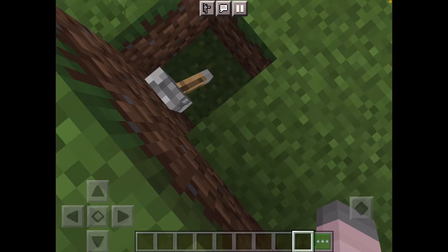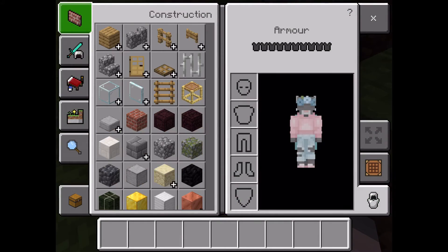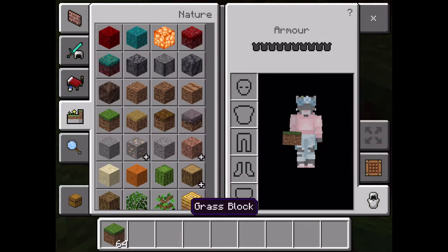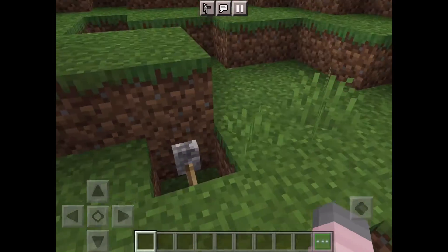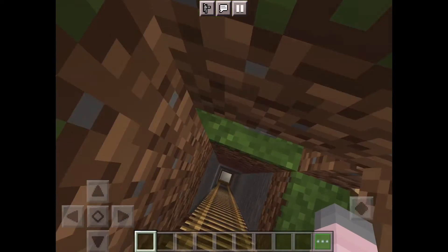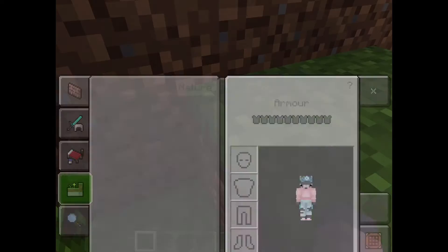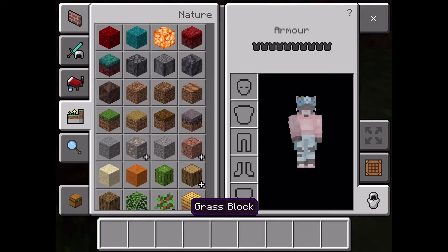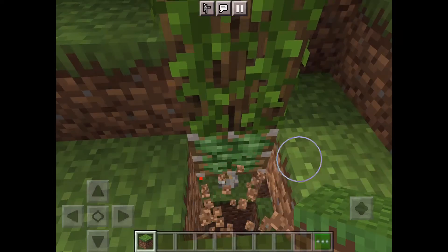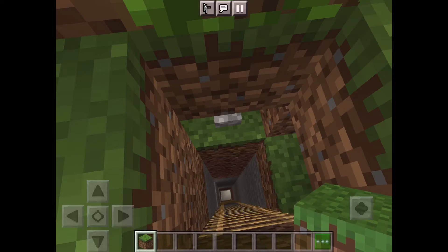Hey guys, it's Bluegar here. Today I'm going to be showing you this base I made in Minecraft. So we just flick this lever — that's really annoying. Now I have to go get grass again. Break the block in front of the tree, flick the lever, then place another grass block.